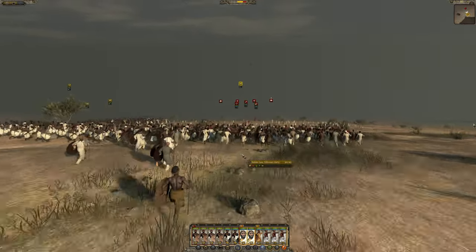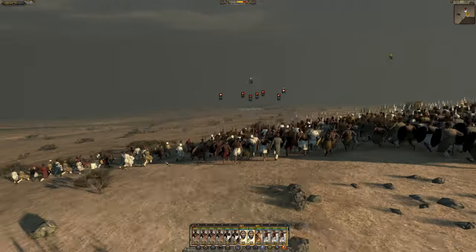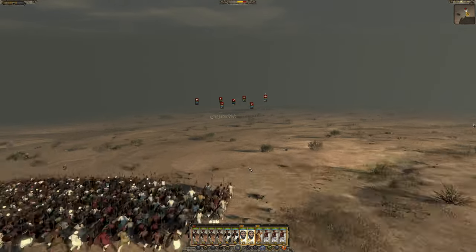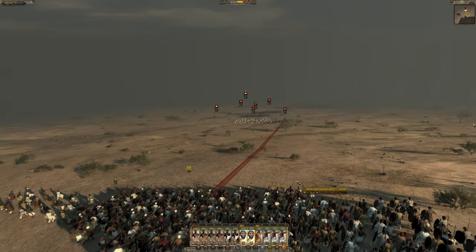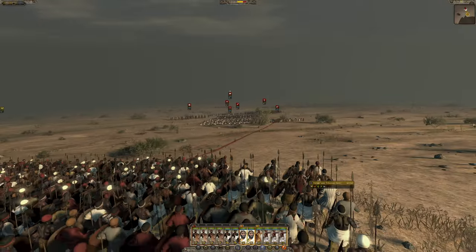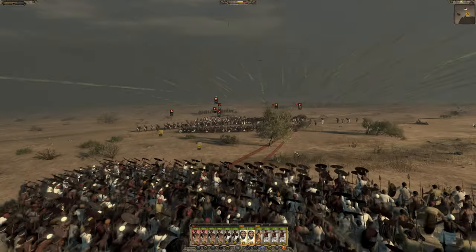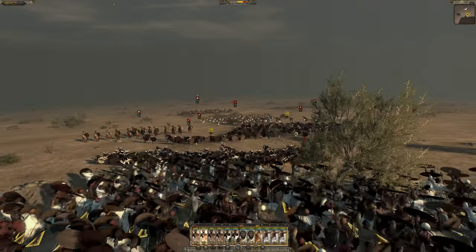Can he unite all the African tribes and stop the warring, just like what Ghana did forming the Ghana Empire? Mansa Musa was like the world's richest man - they say he was worth like 500 billion dollars because he basically controlled most of the gold in the world at that time. He was an African ruler, so maybe that could be part of my playthrough - try to get those gold mines.